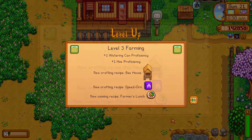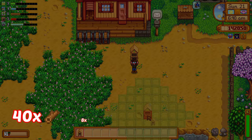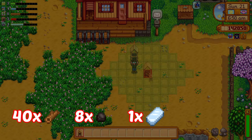You will need a level 3 farming skill and the costs will look a little daunting in the beginning: 40 wood, 8 coal, 1 iron bar and 1 maple syrup.